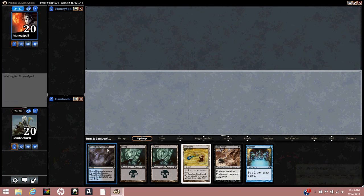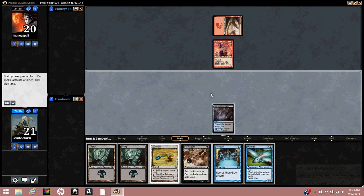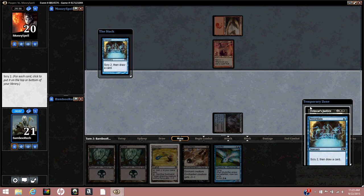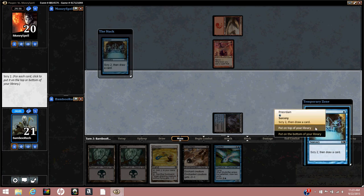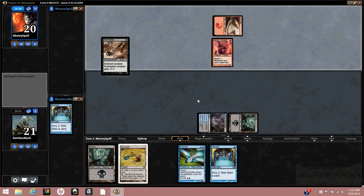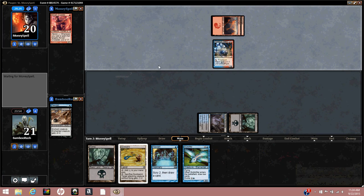The new hand only has two spells but one of them is Preordain and two are removal, so we'll keep. Our opponent plays a Mountain — red deck. He plays a Crusader, so I think we can Preordain first and then try to kill that. He's mono-red so we probably want to find a Justice. On the scry I'll put both on the bottom and try to find an Edict or Disfigure. He plays a Frostburn Weird.